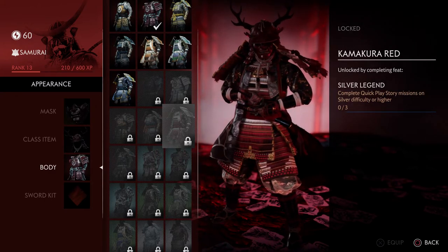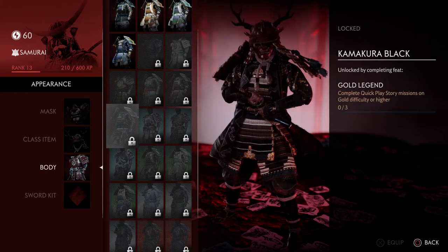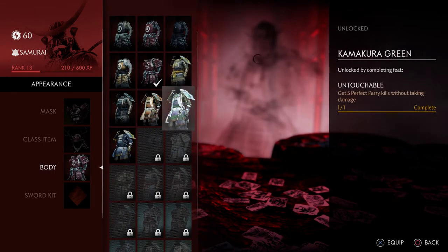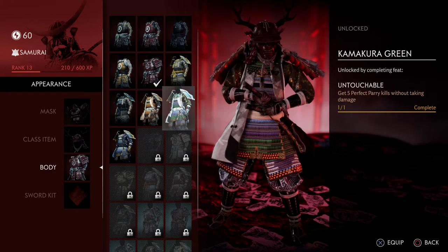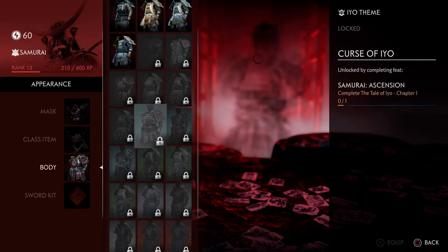The Gosaku armor essentially — I only have two left to unlock. I already got a portion unlocked just by playing, and I got one of the hardest ones: get five perfect parry kills without taking damage. That was hard but I got it. Unfortunately there's no Kamakurdi green helmet to match it.